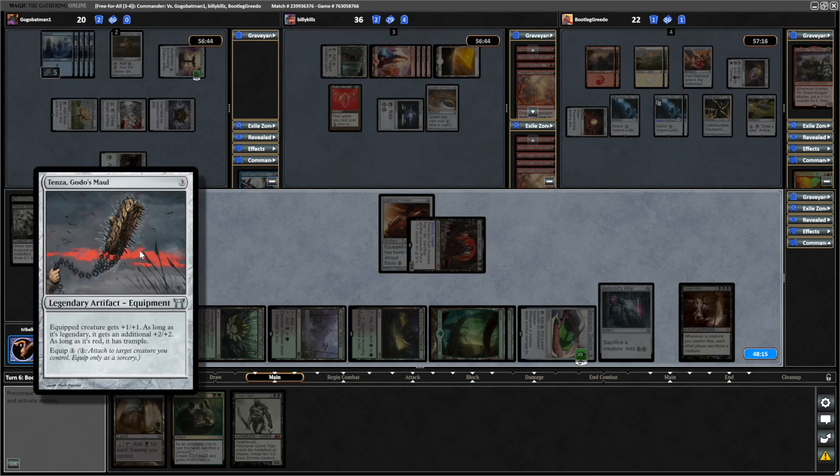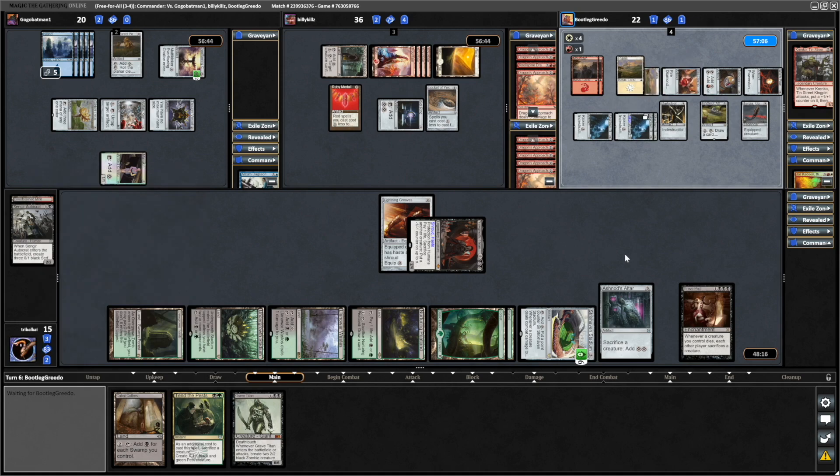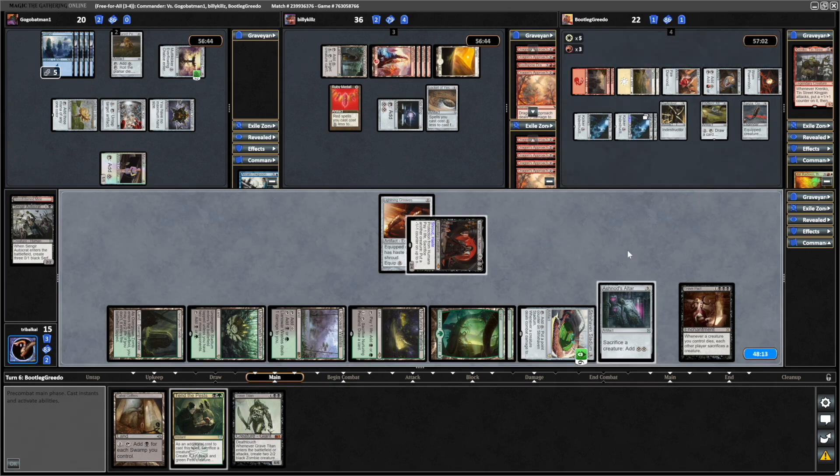Tenza, Godo's Maul: plus one, plus one if it's legendary, plus two, plus two and Trample. So that's obviously ready for their Jorkadeen, which they might be playing out here. But just deciding to wait until the Grave Pact is dealt with. So we're successfully slowing players down quite nicely here.